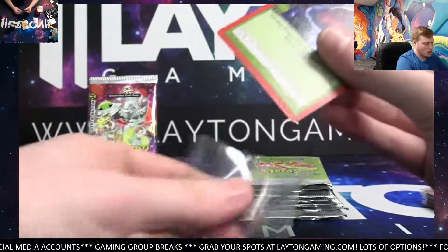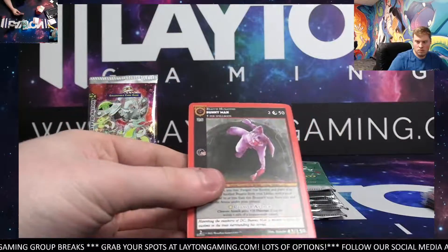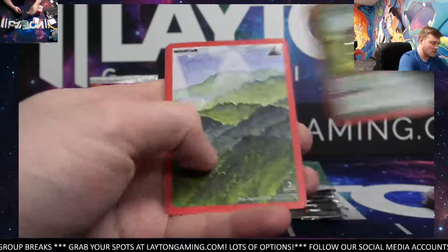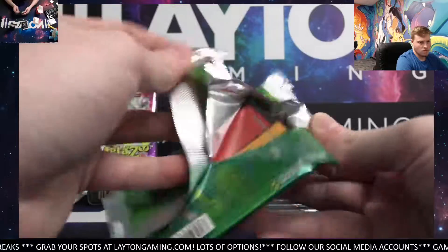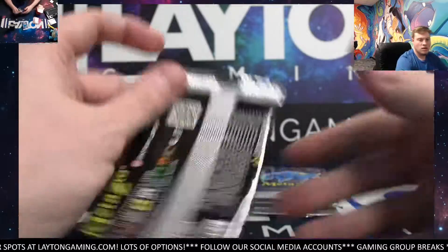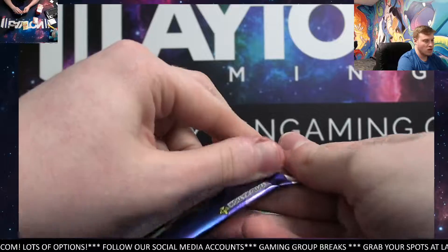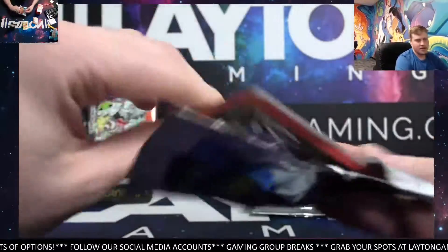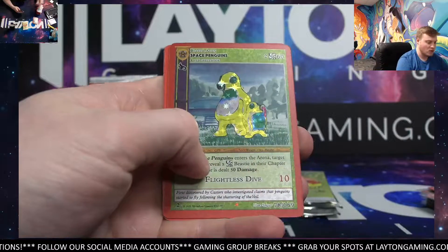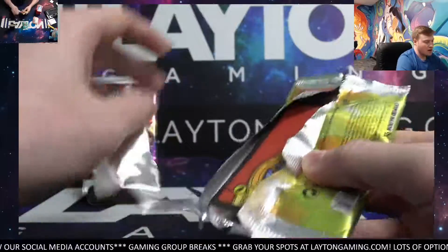Hoopsnake Reverse. Well appreciated. Snow Wasset Reverse. And an Enfield Monster Reverse. Got four left and then the Box Topper, Jamin. Nothing after Jamin — we're wrapping up tonight. If you'd like something, please place that order soon at LatentGaming.com. Appreciate it, guys — it was a fun night. We had some awesome hits.